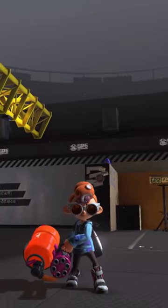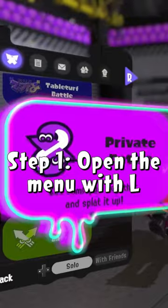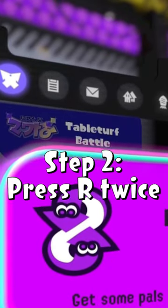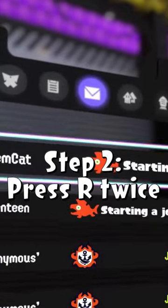Whenever you're in the lobby, you want to press L to open the menu. Then press R twice to scroll over to the little envelope icon in the middle.